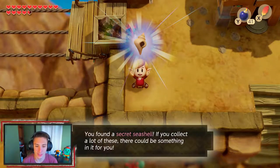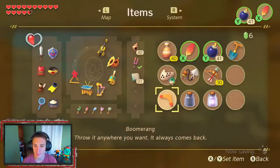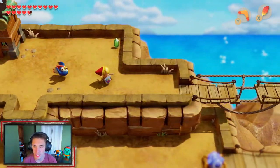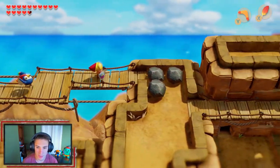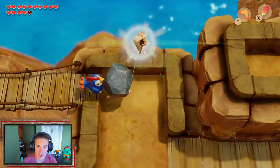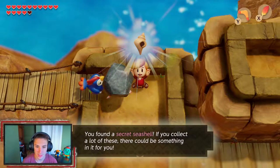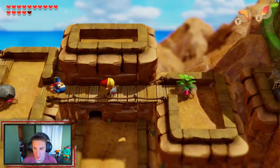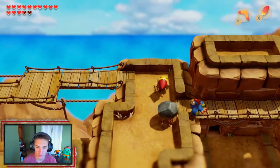We pull out the boomerang again — it's a nice item to have out, kind of like the rocks feather. The seashell sensor goes off again as we lift all these rocks. In this corner, once you lift the right rock, we find another seashell, which is awesome.